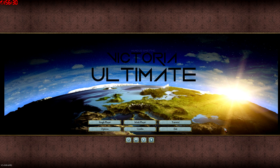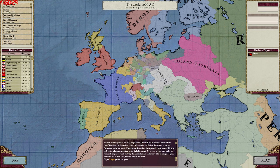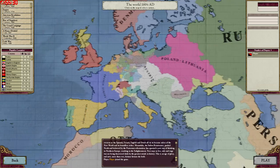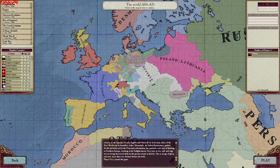Coming in at number one as the most awesome Victoria 2 mod ever is Victoria 2 Ultimate Edition. This ultimate mod pretty much does everything. There are so many different start zones and starting times that you can pick — the earliest of which is 1604, which is a ridiculously early start considering the whole game of Victoria 2 is only 100 years. It's giving you 200 extra years just to start. The game also goes on forever — there's no limit anymore. You don't stop at 1928 or whatever it is. You can keep going till eternity pretty much in this mod.